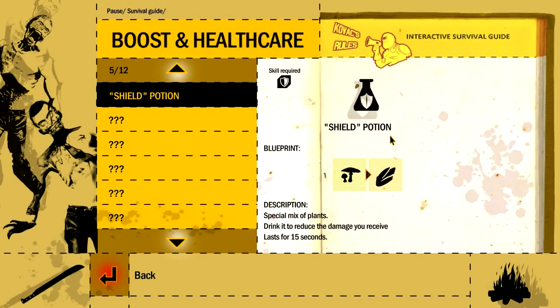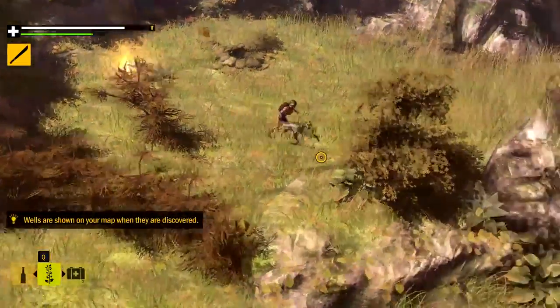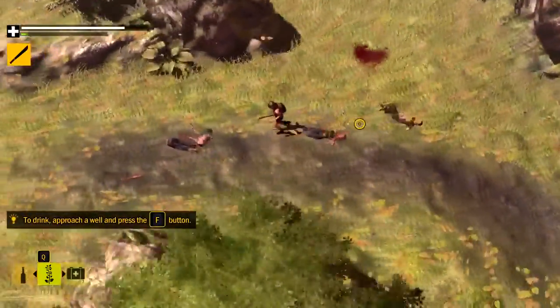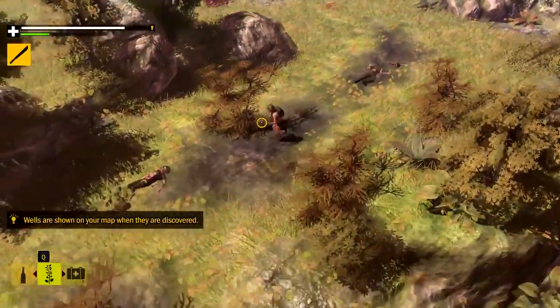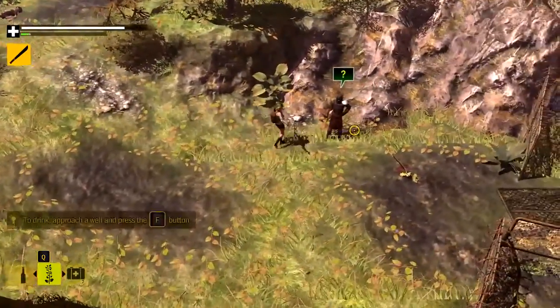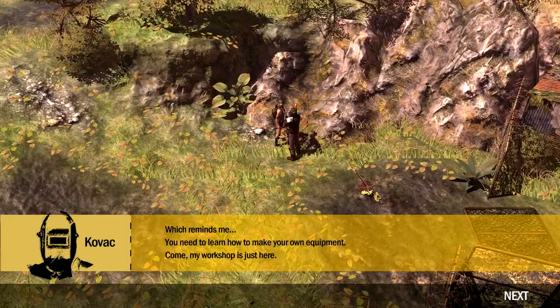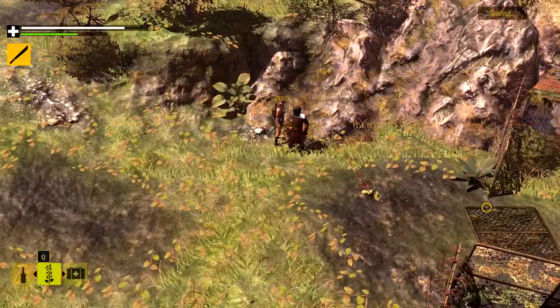There's a campfire over here — could be my base. What's in here? Shield potion — a special mix of plants, drink it to reduce damage received for 15 seconds. Mushrooms and something that looks like corn. There's a lot of things you can craft — that's a great thing. Now what do I do? I have to go talk to Kovac again as usual. Right on — well done! Yeah, so now he's gonna teach me about crafting.